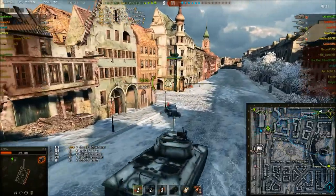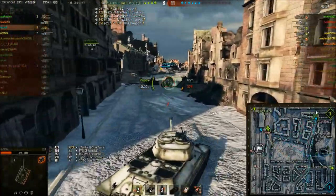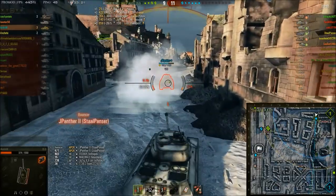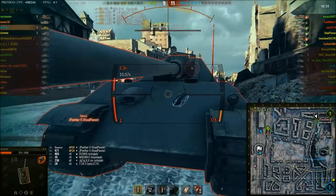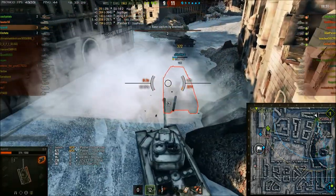But Austin came around — thankfully the Jagdpanther 2 wasn't there. So he's hunting him down, spots him around the corner, and bounces again. The penetration on the standard AP — you really need to pick and choose your targets, or where you hit an enemy tank. Need to aim at weak spots. That shot's better.